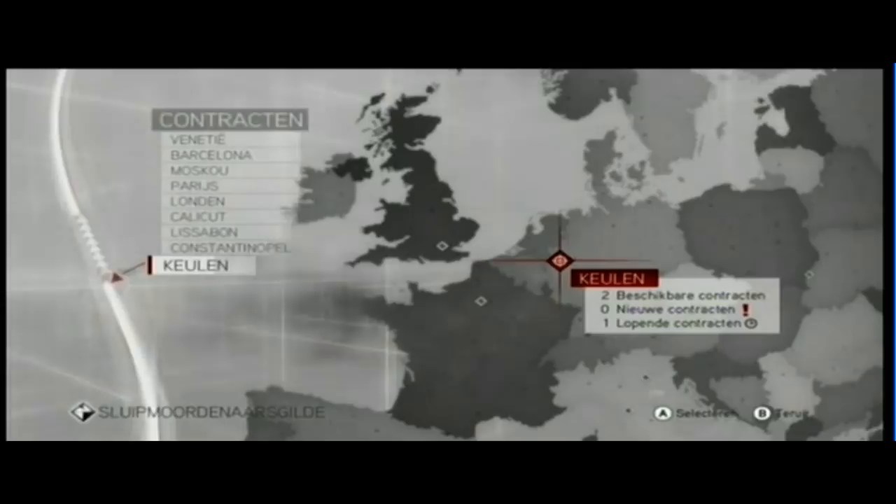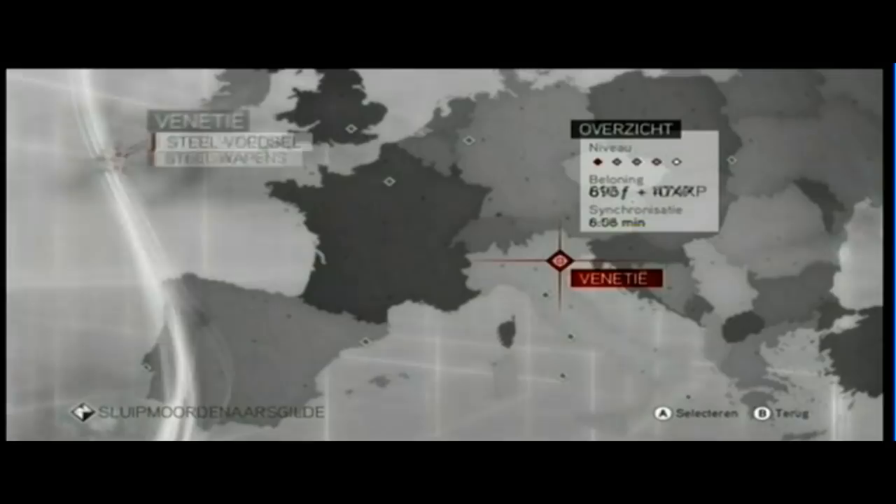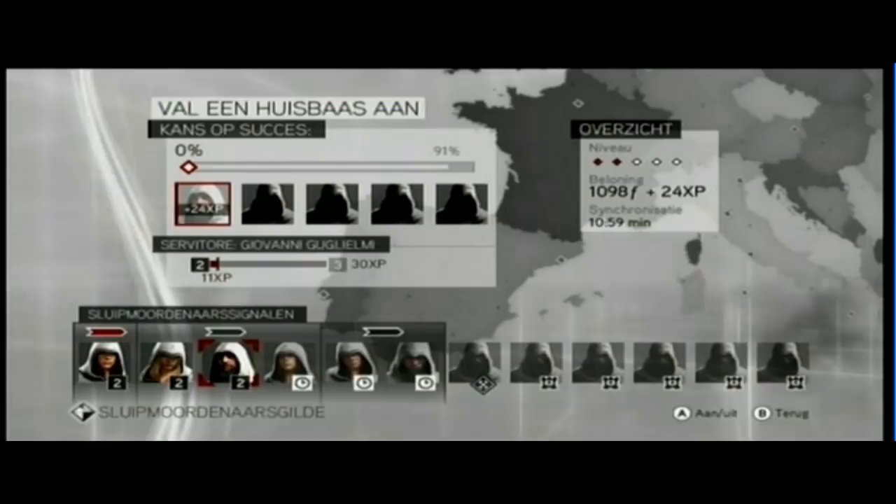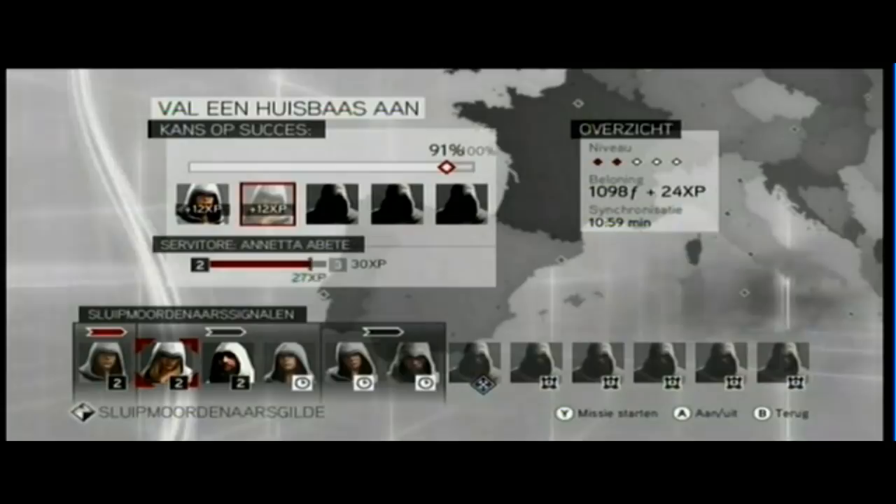Here I'm looking for a mission where I can put two assassins on two dots, meaning you need two assassins to succeed. I could send one assassin — it's got a 91% chance of succeeding — but I'm going to send my two most experienced assassins on the mission so I get a 100% chance of success.